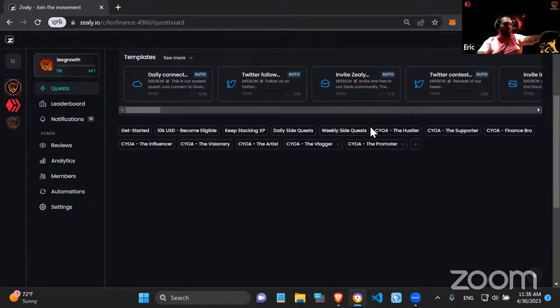Now we get to the real deal — the CYOA (Choose Your Own Adventure) section. A lot of people from the internet will recognize those four letters. People can finish all of these quests or pick whatever they want to engage with depending on their own abilities. The eight paths are: the Hustler, the Supporter, the Finance Bro, the Influencer, the Visionary, the Artist, the Vlogger, and the Promoter. Anyone can finish all of them — it will be hard, but there's $10,000 at stake.